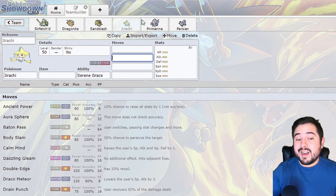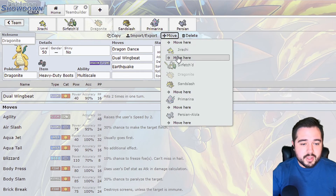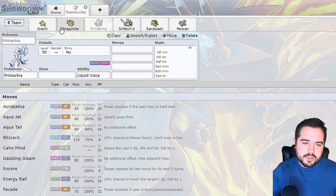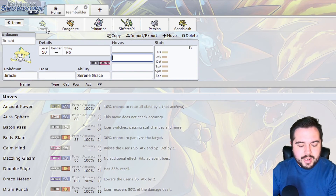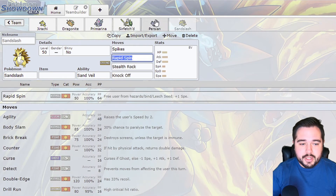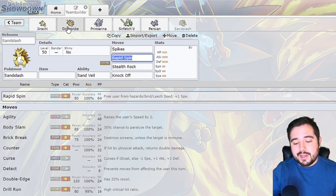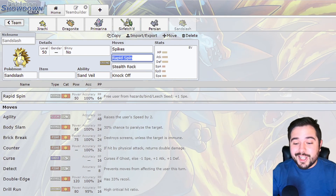So this is a really good team to build around Sirfetch'd as your main breaker. A nice drafting order would be Jirachi early, then Dragonite, then Primarina, then Sirfetch'd, then Sandslash. When I had Sirfetch'd in WBE I don't think I built around it super well to make it a phenomenal breaker, but this is what I would do next time - making sure I have the pivoting I want combined with the offensive power and the defensive backbone. That's where I'll leave off this video - thank you so much for watching, leave a like, join the Discord to help pick new subjects, and hit that subscribe button. I'll see you guys in the next video!